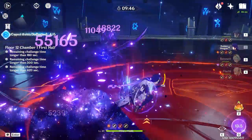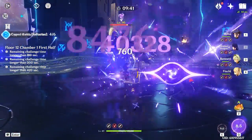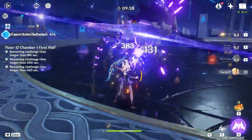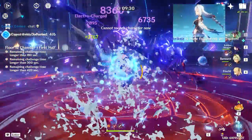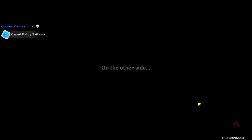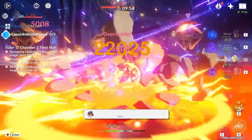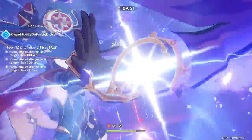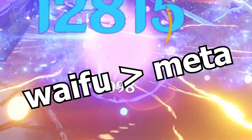Overall, Raiden Shogun has plenty of teams you can fit her in and she's one of the most versatile five-star support units in the game. I think Raiden is a character that can upgrade your account for Spiral Abyss teams, and C0 is definitely worth pulling. If I missed any important stuff, comment down below so others can see that helpful information. If you enjoy my guides and want me to keep making more, the best way to let me know is by liking and commenting. I love you all so much, and remember — waifu over meta. See you in the next video.